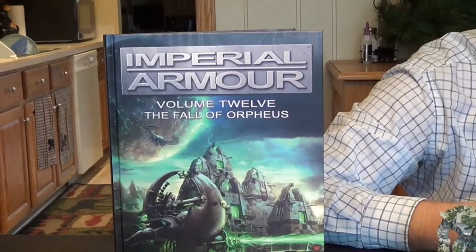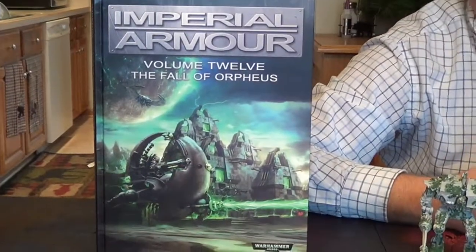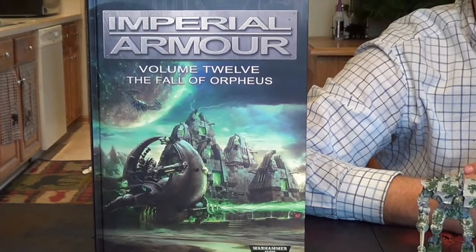That was the main thing he got — actually, no, that's the second main thing. The main thing was this little guy. It's the Imperial Armor Book 12, Fall of Orpheus. Yeah, it's the Necron book — there's all the Necron rules. They have army-wide rules for a Necron army, all the rules for the Forge World models they make, and some cool stuff I haven't even been opening up yet. Mark's been wanting this for the last year and a half at least.